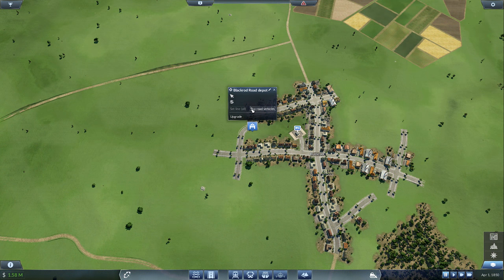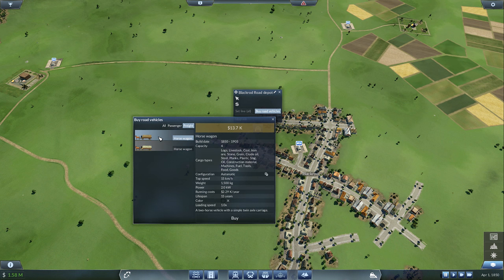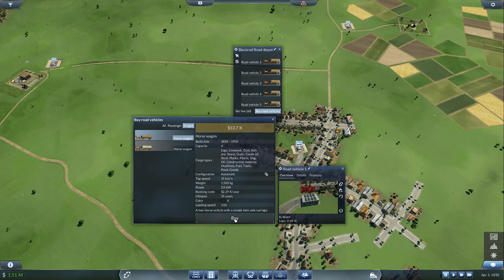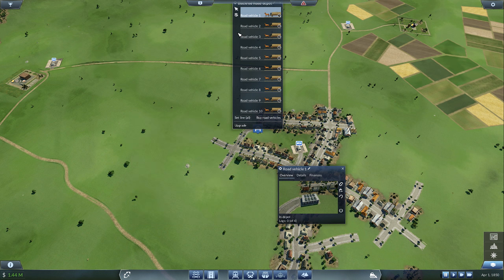So we'll select this — this is where we buy the road vehicles. We're not doing passengers yet, so ignore those. Freight — these haul livestock, food, and grain; they both do, so either or doesn't really matter. They cost 2,000 per year so they're cheap. We'll pick up 10 — that'd be 22,000 a year, totally doable. We'll try 10 and set a line for all of them.